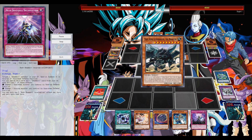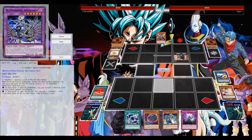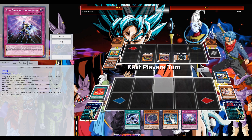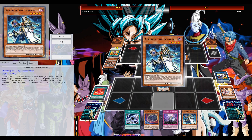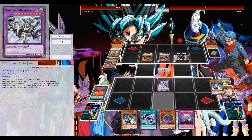The deck obviously wants to go second. You definitely want to go second. Going first with the Invoked Engine, you can put up — let's say you normal summon Alistar, going for your Salmongrate Almiraj, and then go for the light link, maybe a first-turn Makaba, pass, and sit behind some hand traps.